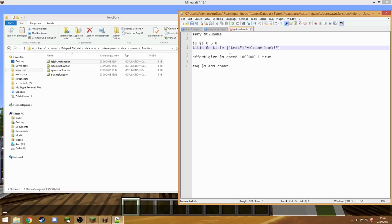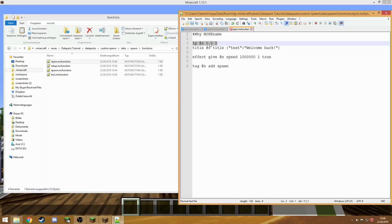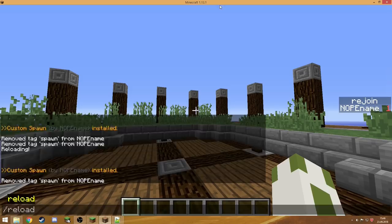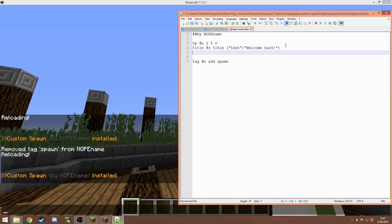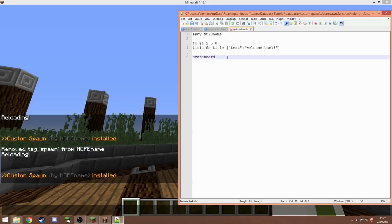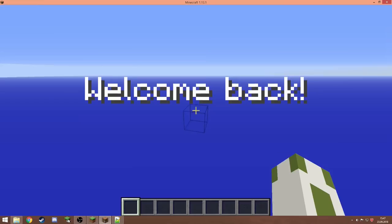We call the rejoin function instead of the spawn function, so we copy and paste the spawn function file and rename it to 'rejoin'. Inside it, we teleport to the same or a slightly different location, change the title to 'welcome back', and remove the effect since the player already has one. After reloading I noticed the title was flickering — that's because I forgot to reset the scoreboard. In the rejoin function, instead of 'tag @s add spawn' we need 'scoreboard players set @s rejoin 0' to reset the score to zero.